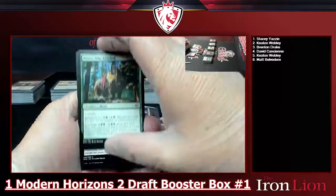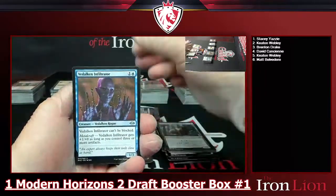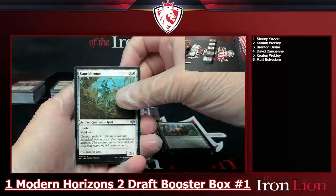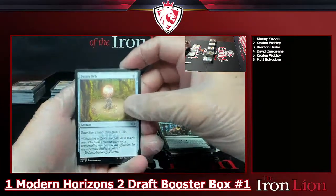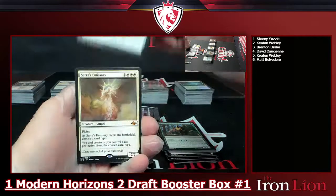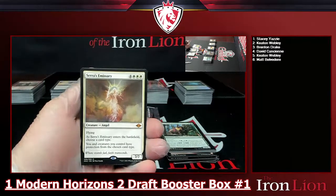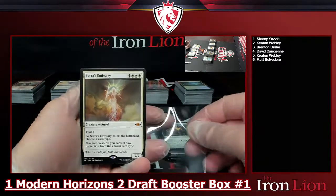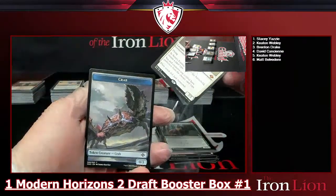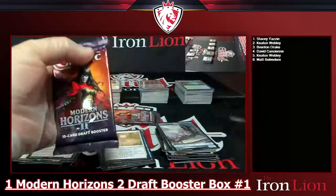Pack four — Thragtusk Watcher, Vidalken Infiltrator, Caprichrome. Zirda the Dawnwaker orb — zero-drop, sacrifice a land to gain two life. Serra's Emissary — another mythic rare! Seven-drop, three-white-and-four, 7/7 Angel with flying. When it ETBs, choose a card type — you and creatures you control have protection from the chosen card type. Wow, that's a good card — absolutely beautiful angel.